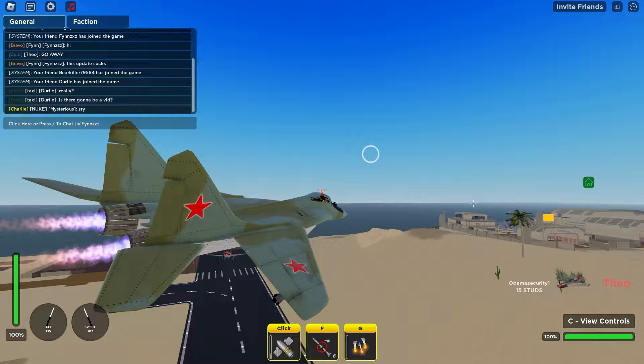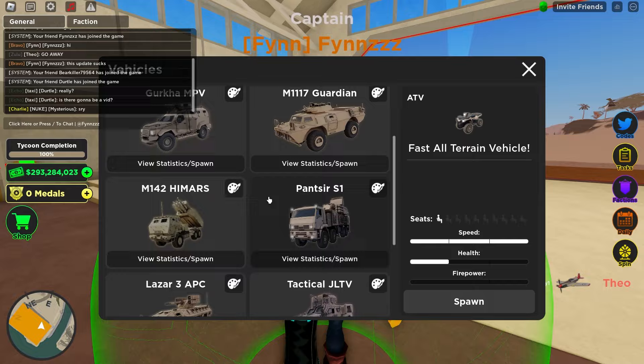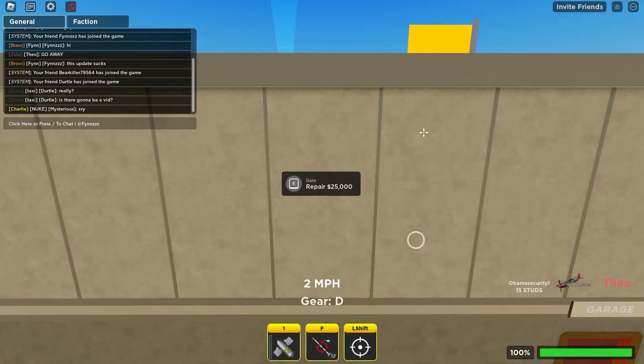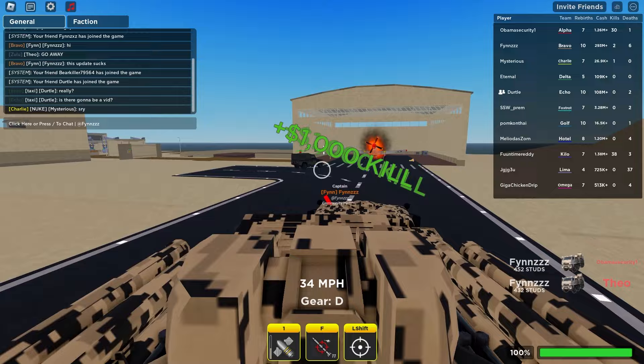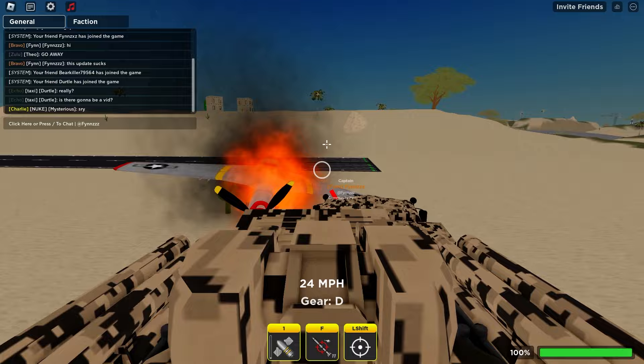Honestly I think this means a whole new meta for the Panster, because the planes just straight up can't aim very well in this game. You're not gonna be hit very much if you just come out with a Panster and lock on to people — especially in the Mustang because they don't even have flares. Boom — double kill!